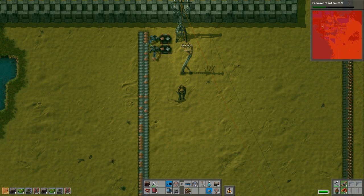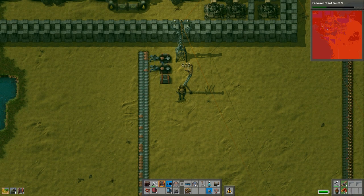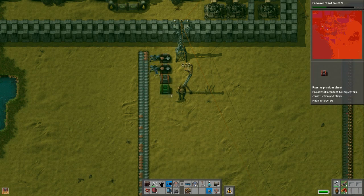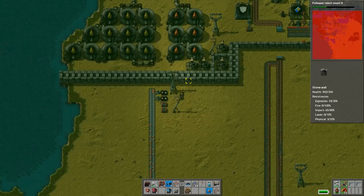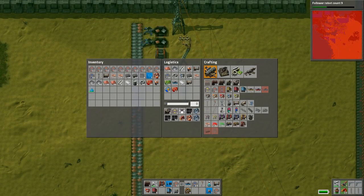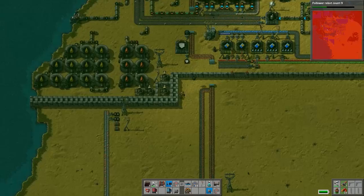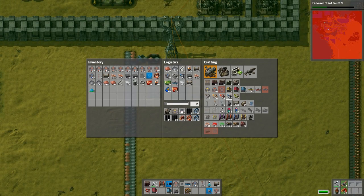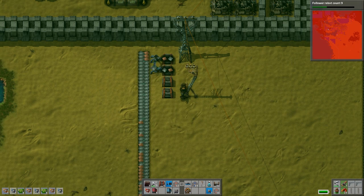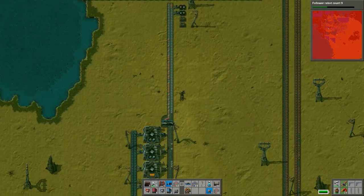How many resources can a drone carry at once? One — just one plate? I'm pretty sure. Actually no — they start off with one but there's a whole series of upgrades that increase the carrying capacity of logistical drones. Whatever the last upgrade we researched is, that's how much they carry — logistics robots cargo size 3.